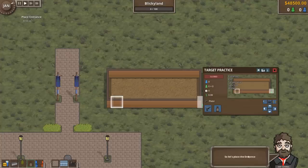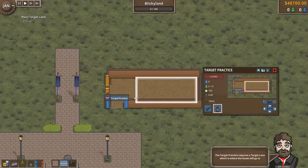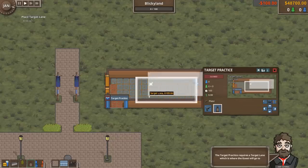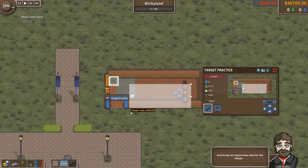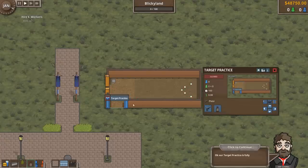Click to continue. Here you can do the building requirements. Let's place an entrance, then we can place the exit. Rotate with R or middle mouse click. Target Practice needs a target lane, which is where the guest is going to go. I need item slots for weapons — we'll put that right there. Target Practice is ready to go.